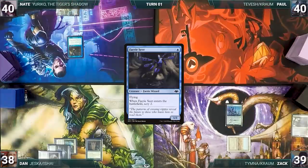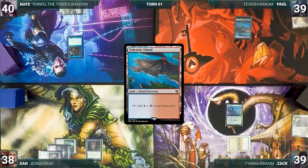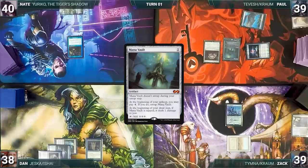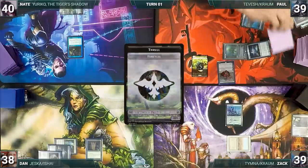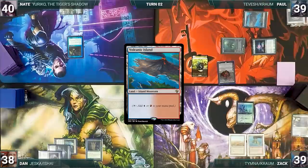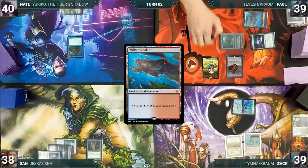Paul draws, plays Arid Mesa, cracks it for a Volcanic Island, casts Jeweled Lotus — Esper Sentinel triggers and Zach draws. Paul casts Sol Ring, Mana Vault, then cracks Jeweled Lotus to cast Tevish Szat, Doom of Fools. He activates Tevish's first ability creating two thralls, then pays two to foretell a card face-down into exile. Zach draws, plays Volcanic Island, attacks Tevish with Esper Sentinel; Paul blocks with a thrall.